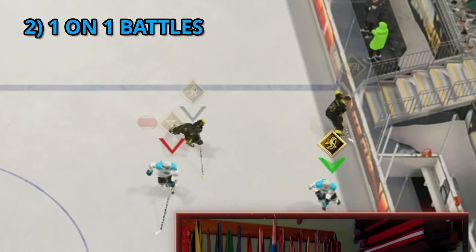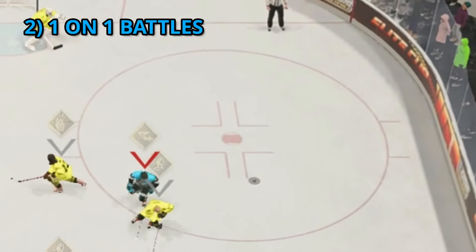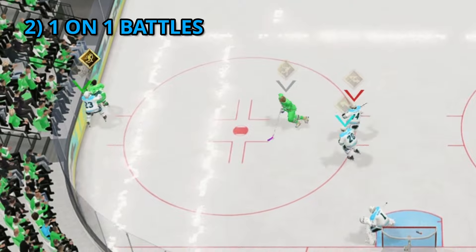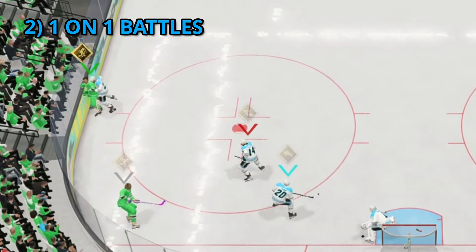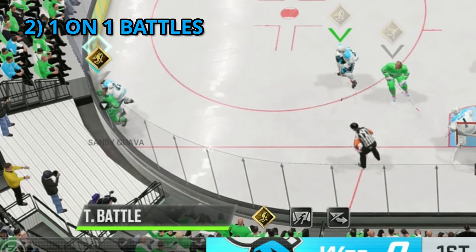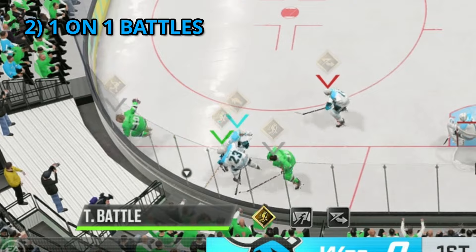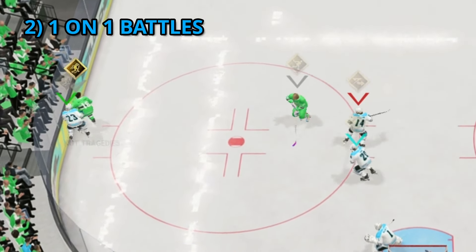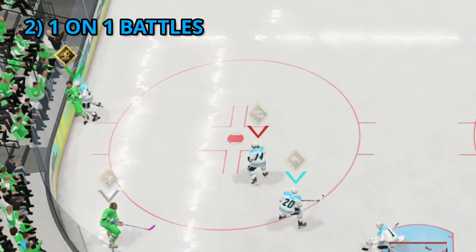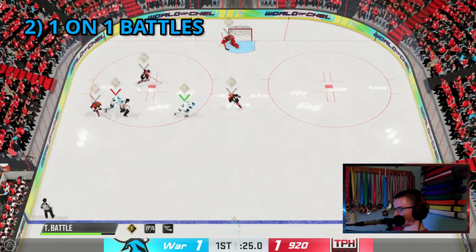When pursuing the loose puck near the boards with opponents, it's important to use the stick lift just before getting the puck to ensure you win the puck battle. In cases where opponents are faster and get the puck before you, use the board pin technique when necessary or position yourself inside of them. Some players board pin themselves with the puck to avoid a hit, so read that and pin them back — it creates a chance for your teammate to retrieve the puck.